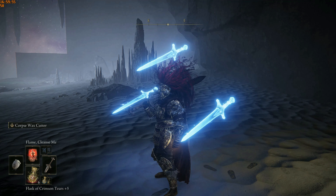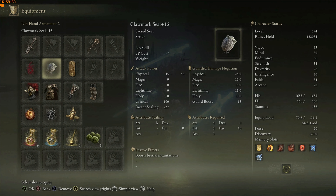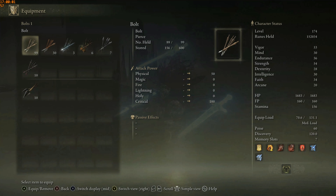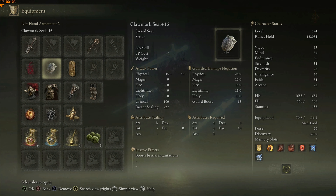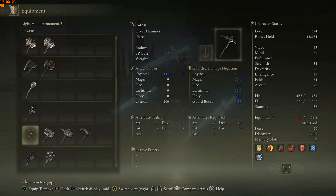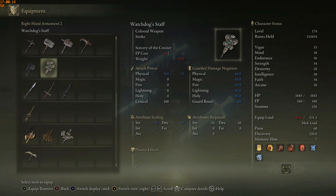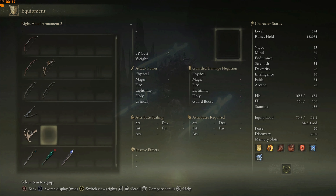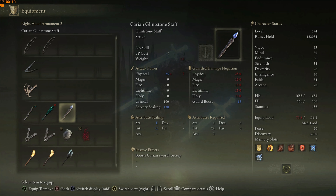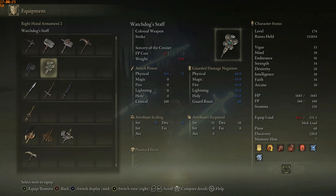The problem is nothing but I did not equip any staffs, like the Glintstone Staff or any other staff. So I did not equip any such staffs. Let's go and try the Watchdog's Staff — this seems to have good stats — and put this on.